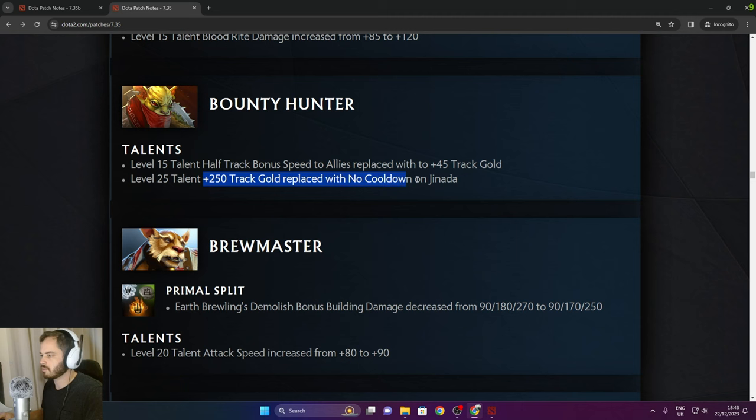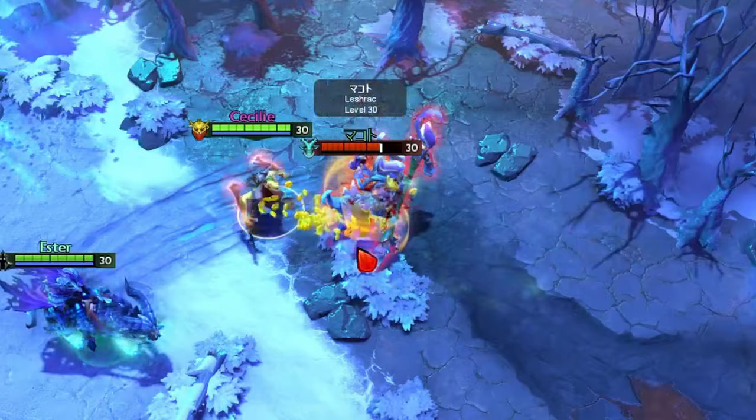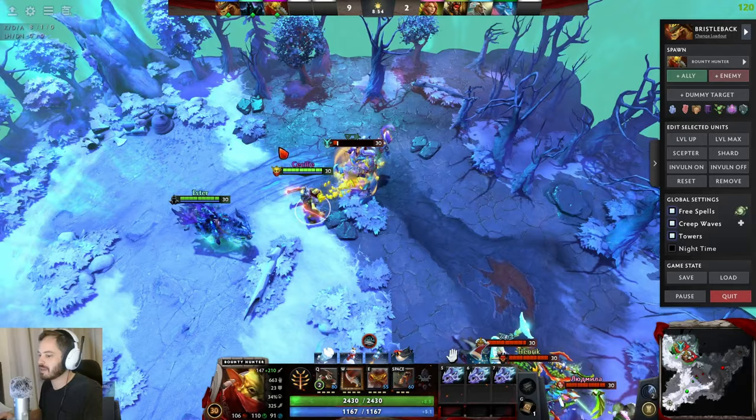Bloodseeker: 250 track gold replaced with no cooldown on Jinada — so you can get 3 Moon Shards. Level 30 Bounty Hunter track demonstration — so much gold being generated. That's awesome and going to be hilarious in pubs.